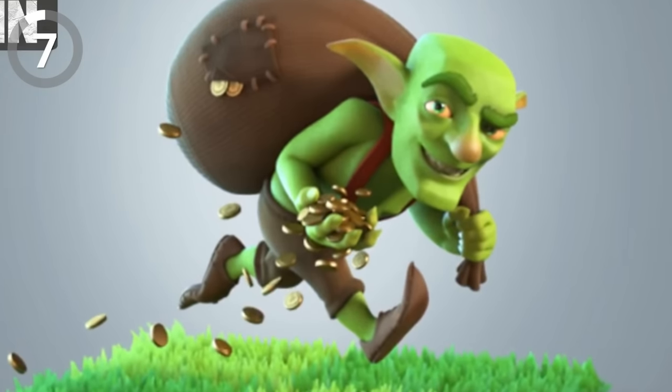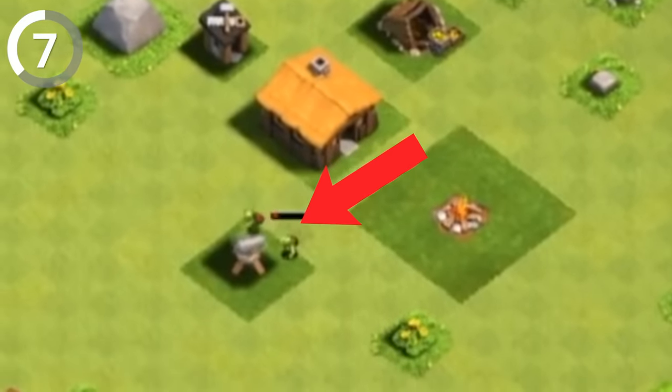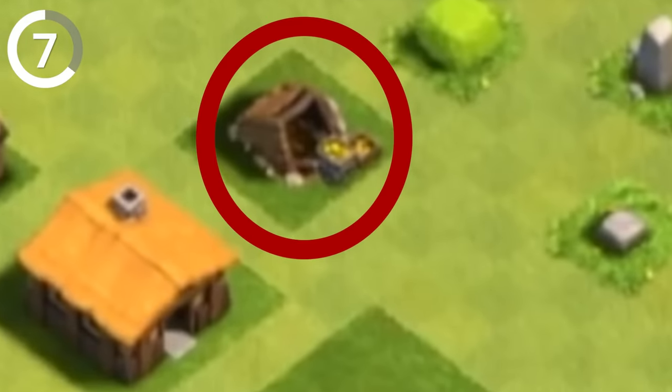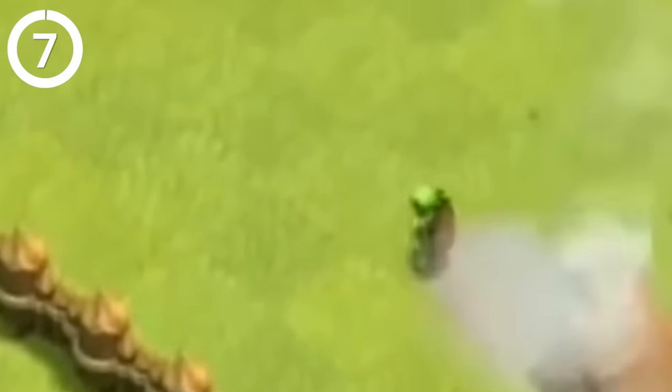We all know that goblins are greedy and will do just about anything to get their hands on some shiny gold. But did you know that there are two goblins in the tutorial section of the game that are a little different? Instead of targeting the gold collector, these sneaky little rascals actually go straight for your cannon. Looks like somebody skipped goblin school.